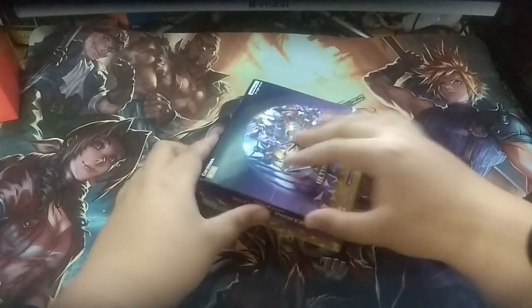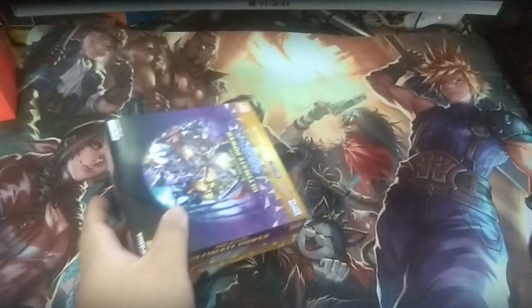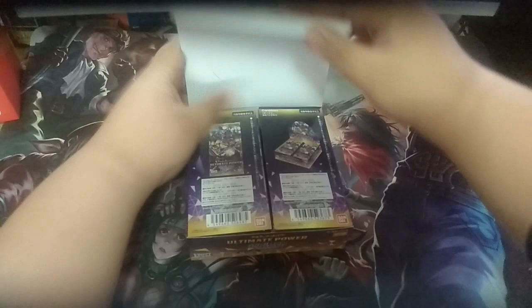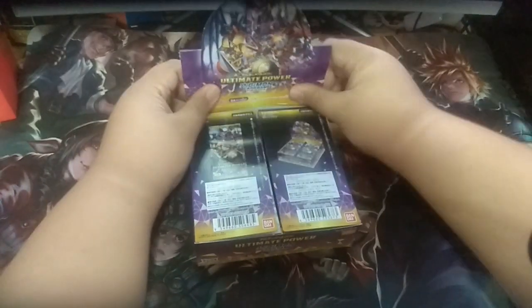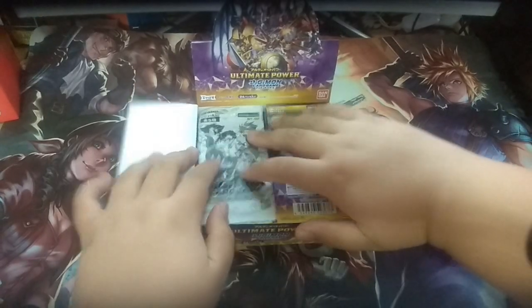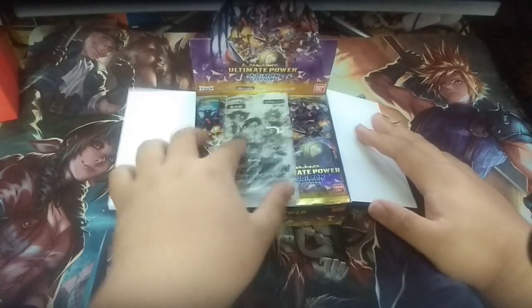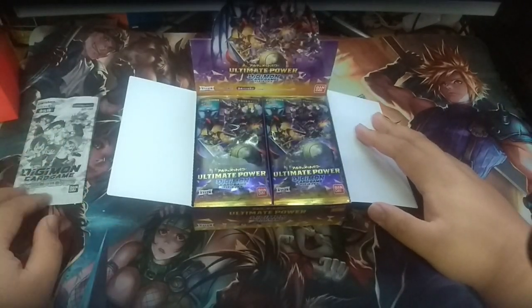So for this set, basically what I'm looking for are Purple Staples, Green Staples, Piedmon, Bilzamon, and mostly Parallel Arts. Also ShineGreymon — ShineGreymon was very powerful back then in the meta. Of course, all Booster Boxes come with the Box Topper, which we will be opening last.